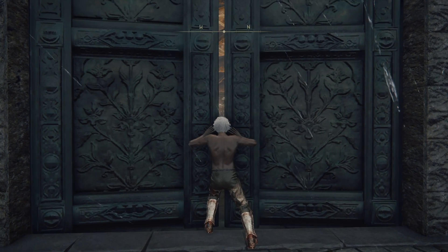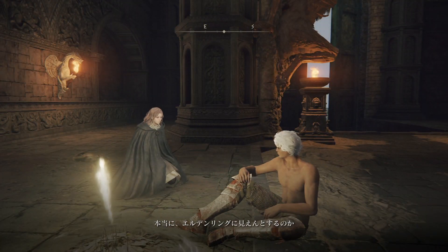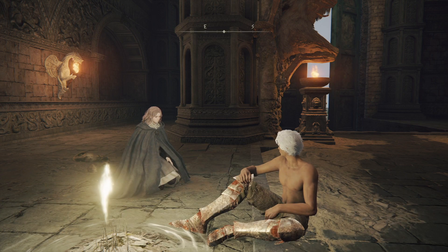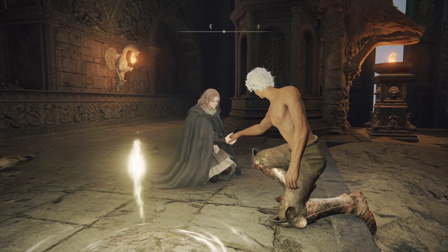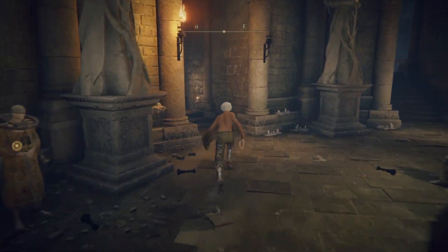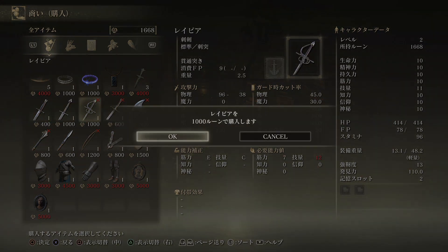Thankfully I found some pants very early. Melina here will take us to the Round Table, and shirtless Lars is just very funny. That hair was the closest I could find to Lars. We'll go to the Round Table and get our first weapon — we can go to the Twin Crones and buy the rapier. I don't quite have the stats, however.